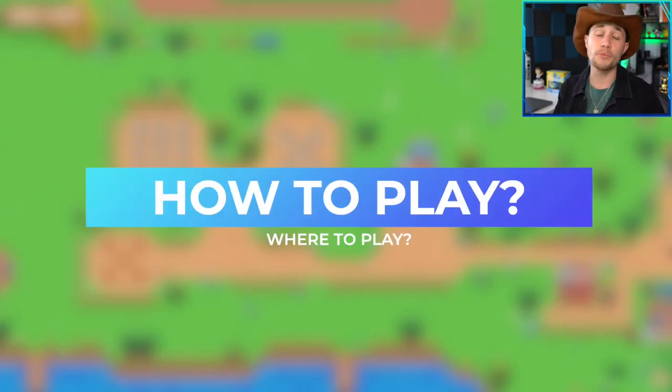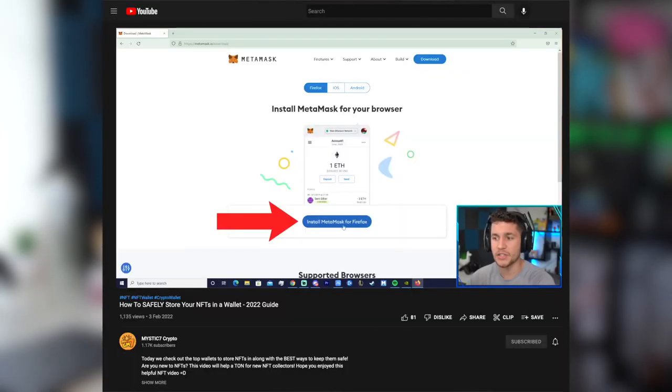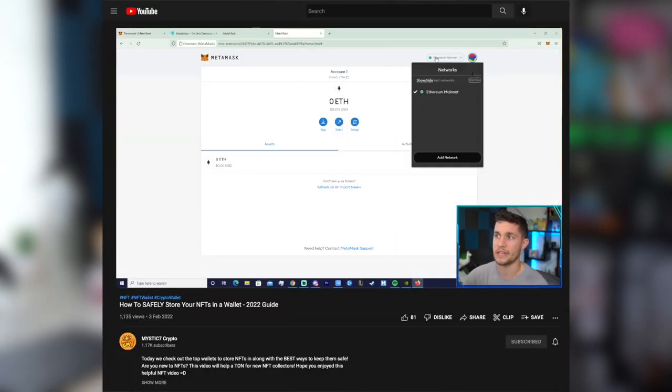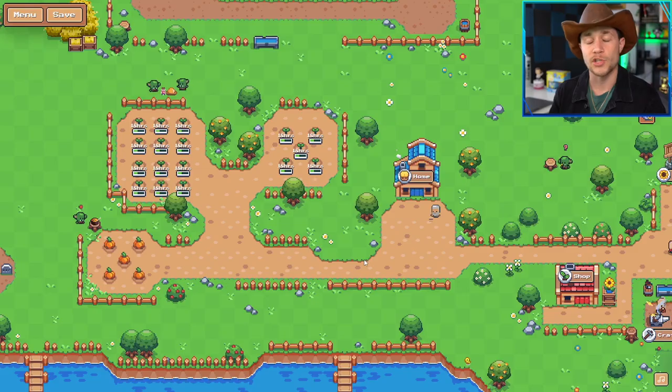So for starters, how do you play this game? How can you get it? You're going to need one main thing and that is a MetaMask wallet, a crypto wallet. I made a video on my crypto channel talking about how to make a MetaMask wallet along with some other popular Web3 wallets — I'll leave that link in the description and on screen. You need a MetaMask. Easy to make, it's free.